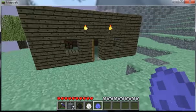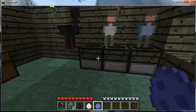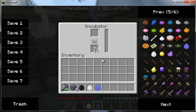What you're going to need to do is make an incubator, and you're going to have to have six torches in there because that's what it takes, and you want to place the egg in there.